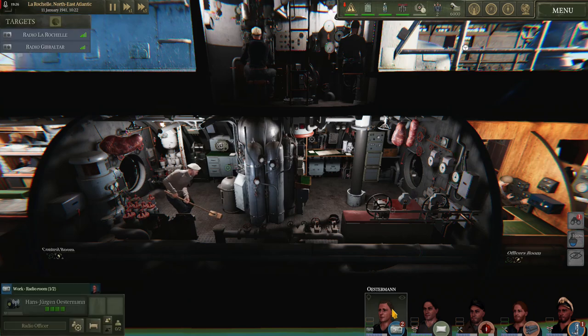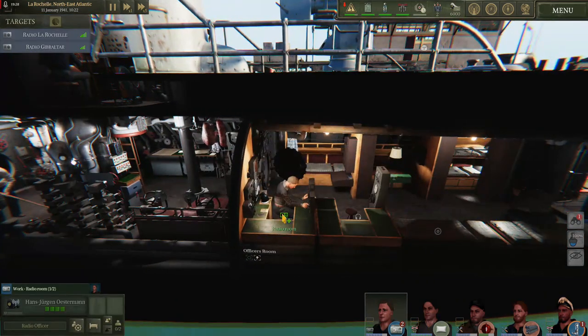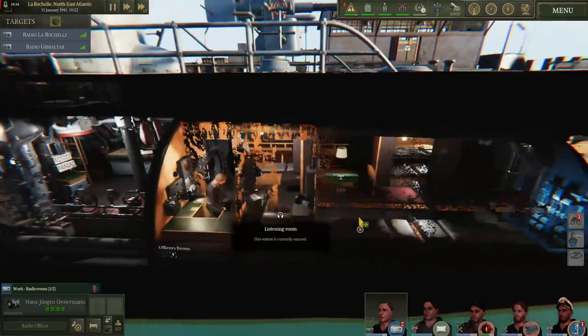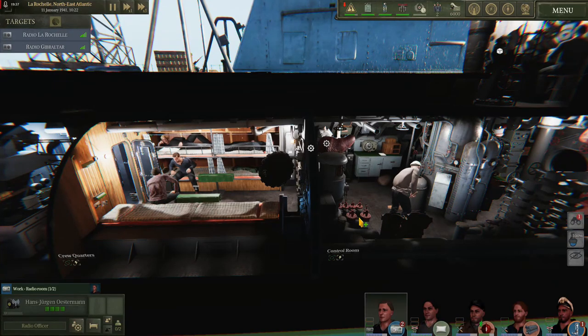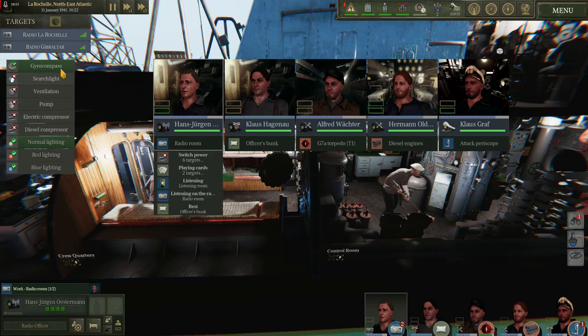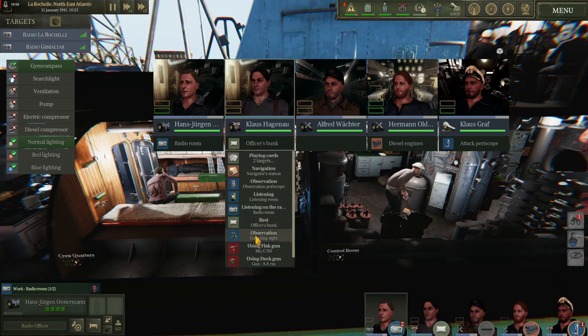Provided you select the officer of the correct type, interacting with things in your boat is very simple by either right or left clicking on them. However this can be tedious and hard to do in the middle of a battle. Simply by holding the tab key you can bring up almost every action you would ever want to take — you can turn on or off all of your ancillary equipment, switch your lighting, and have each officer perform specific tasks.